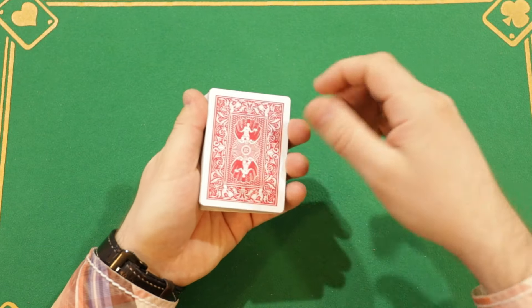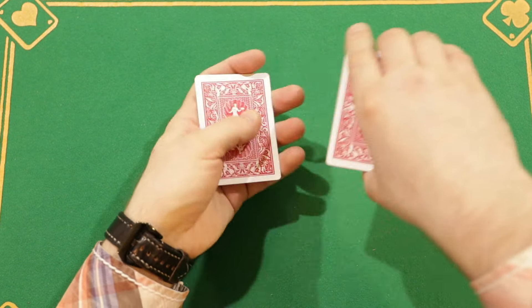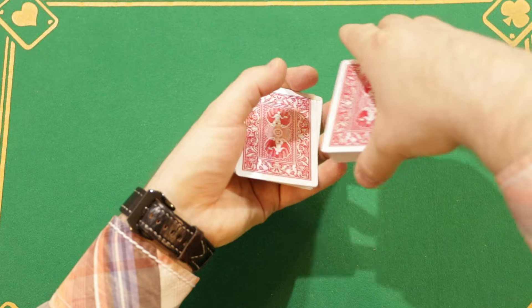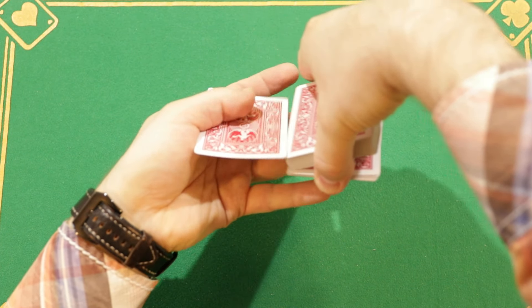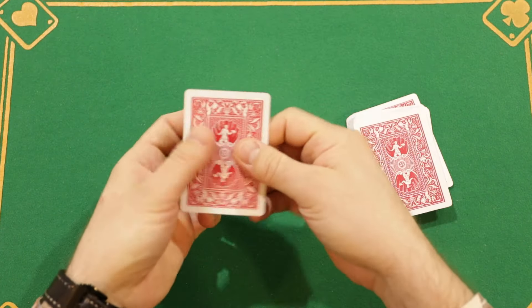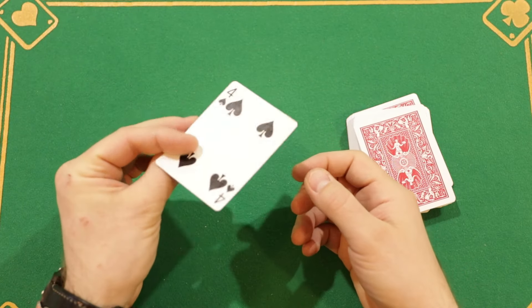Now tell the spectator that you need 11 friends and start counting off one card at a time from the top of the deck, like this. When you reach the 11th card, put the first 10 cards under the bottom of the deck. Now start rubbing this card with the palm of your hand and you get the illusion that there is only one card left of the 11 cards and that is the four of spades.